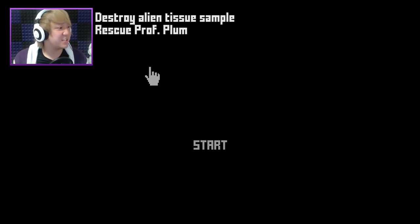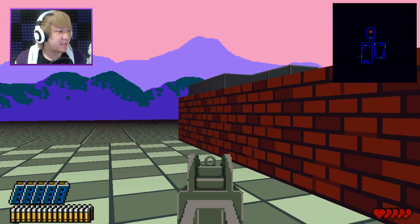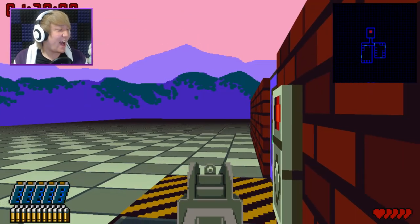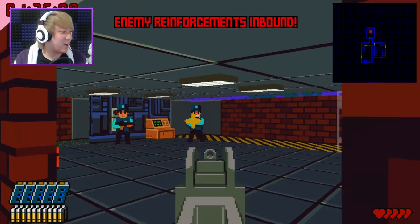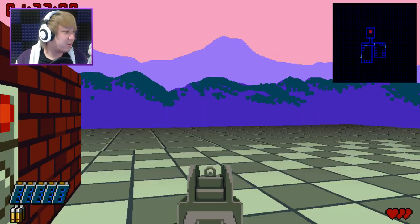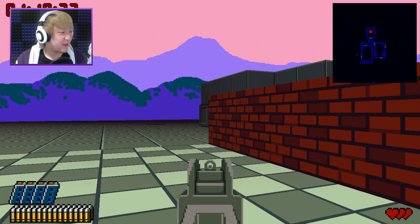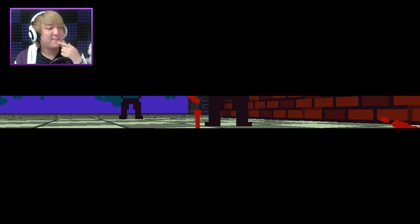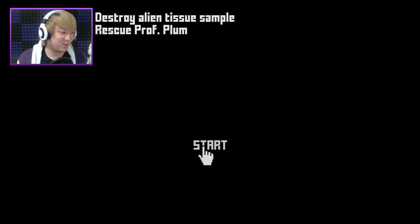Alright, let's start a new game. I think I can do this. Destroy the alien tissue samples. Rescue Professor Plum. Sounds simple enough. I gotta start off being a ninja. That stealth approach did not go very well! I'm dead already. So in case you guys haven't noticed, I'm not exactly the sneakiest person in the world.